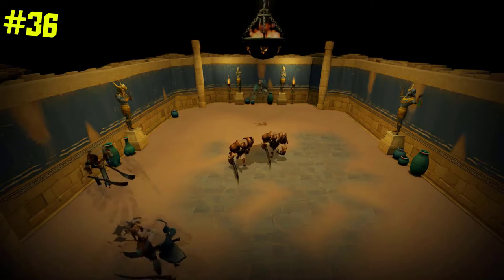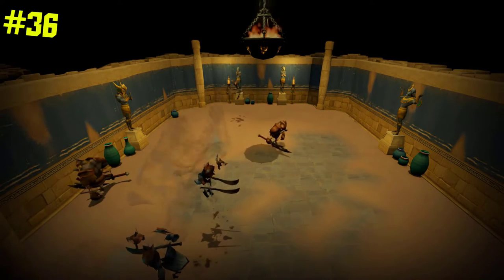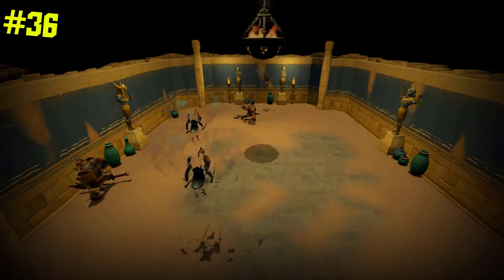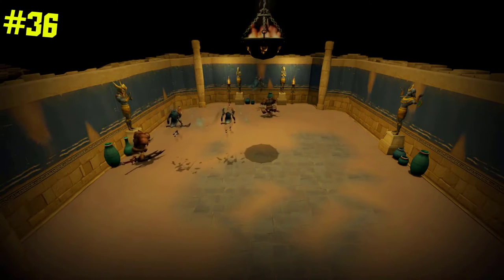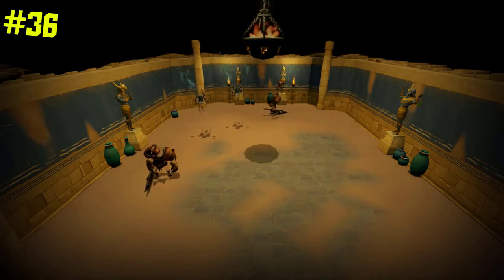Another awesome way to get god wars dungeon components for free is to kill spiritual warriors in your player-owned dungeon. These drop war priest pieces which can be disassembled for those components, and as of a recent update you'll now get these at an increased drop rate even if you didn't complete World Event 1.